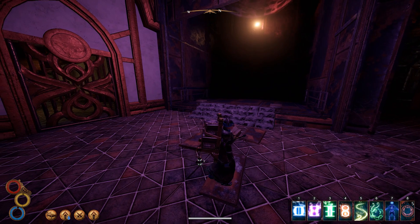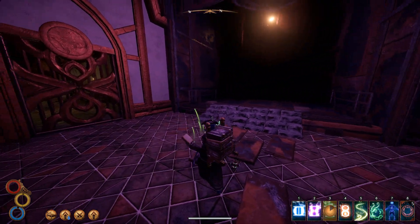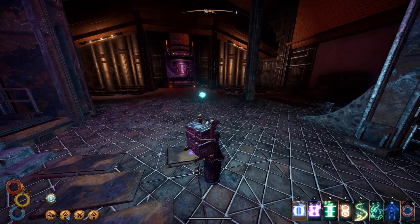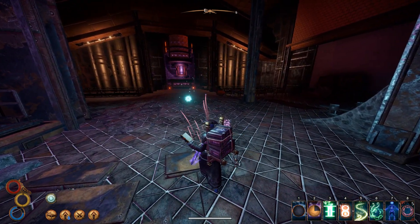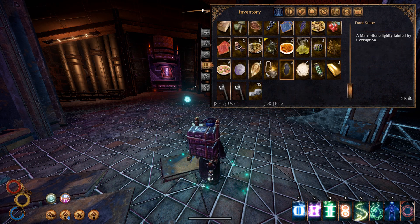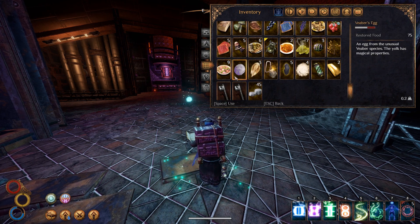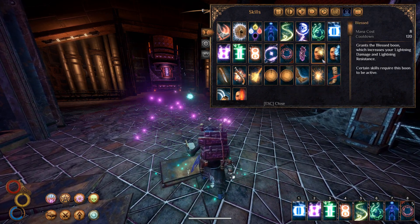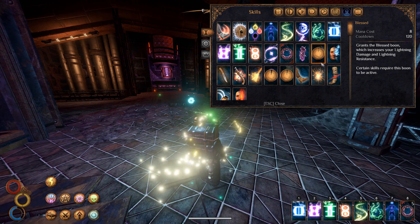So here we are. Let's get some light, and some protection is probably good as well. We will start some mana regen, and I guess some dunes will probably help as well.